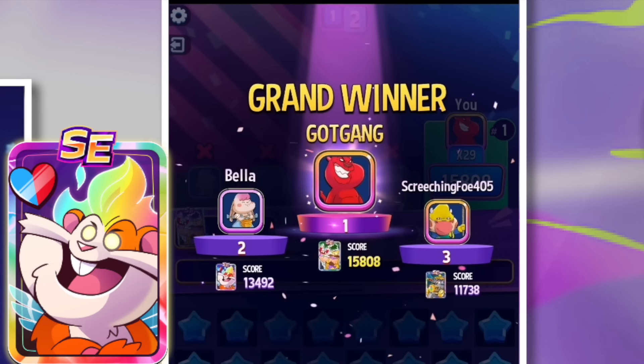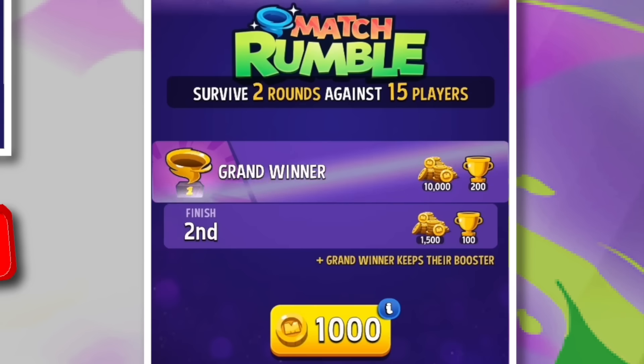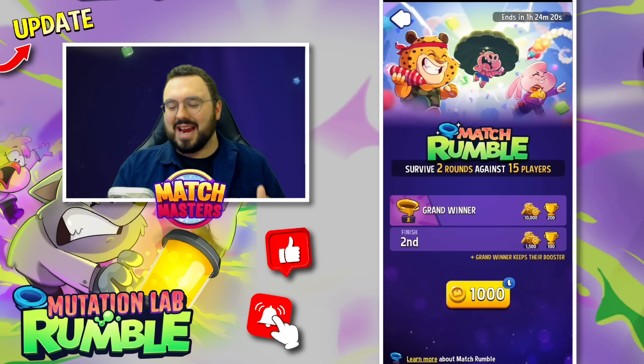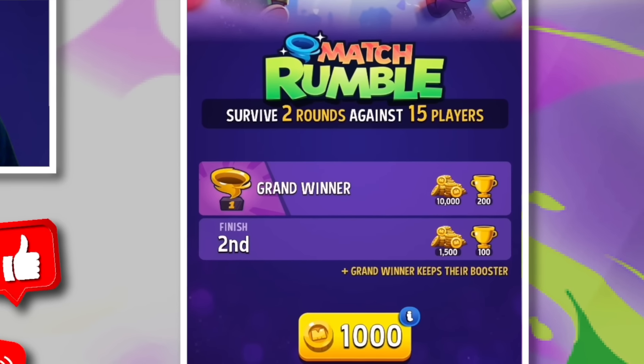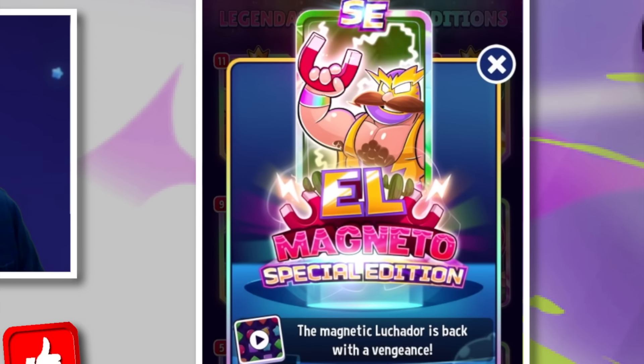15,800 — we have managed to win 10,000 coins! We beat Vinnie Valentine and an All Aboard SC — that All Aboard SC definitely had a chance of defeating us, but we came in clutch. 200 trophies, 10,000 coins in Match Rumble, and we managed to beat 14 other players. What a crazy victory with lmagneto se!